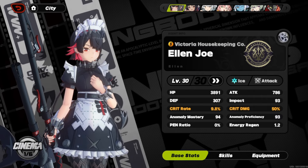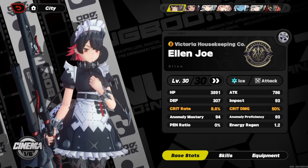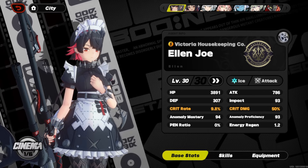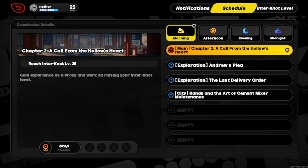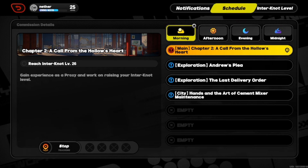Beyond that, I'm also increasing my Internet level, doing all the story mode and side quests, and getting as much Polychrome as I can to save up for future characters. That's basically what my daily grind looks like. I did forget to mention one thing, so I'm going to cover it now.